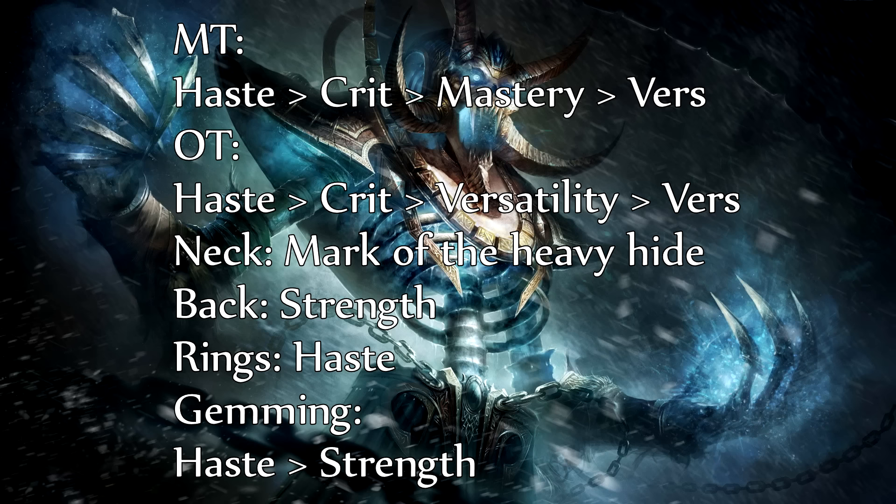Let's talk about enchants. For the special neck enchant go for Mark of a Heavy Hide, but go for Mark of a Hidden Satyr if you're more of an off tank. Definitely get strength on the back, then on the rings go for haste, and for gemming go full haste — but if you want more damage then get the big strength gem as well.